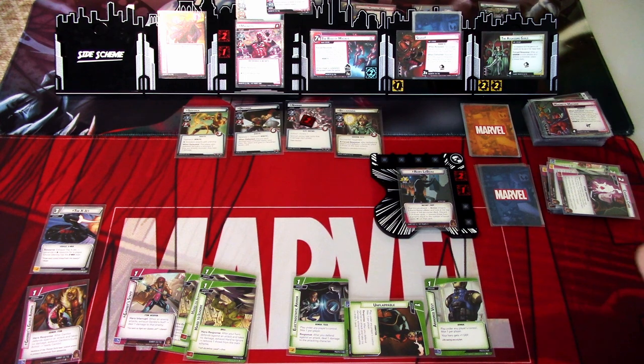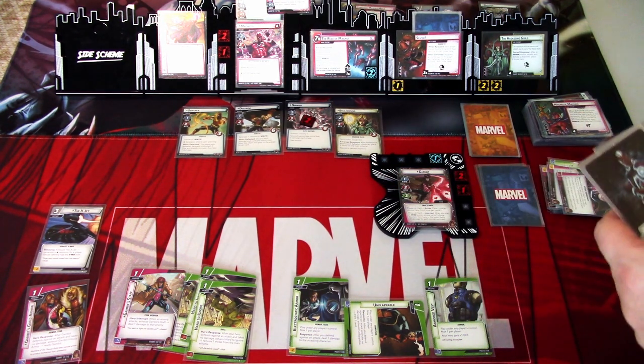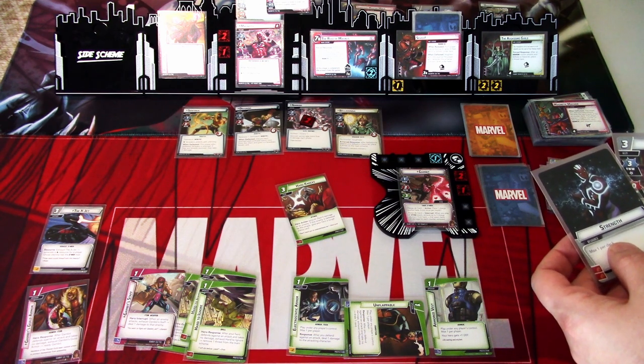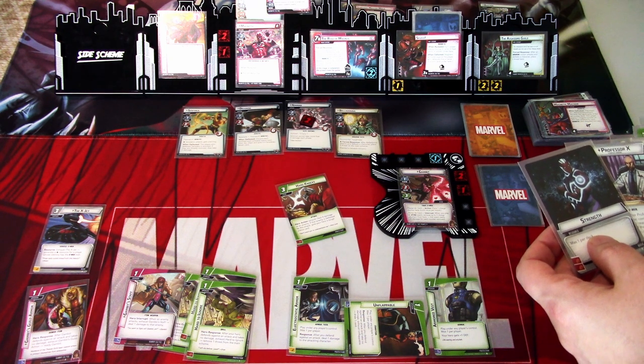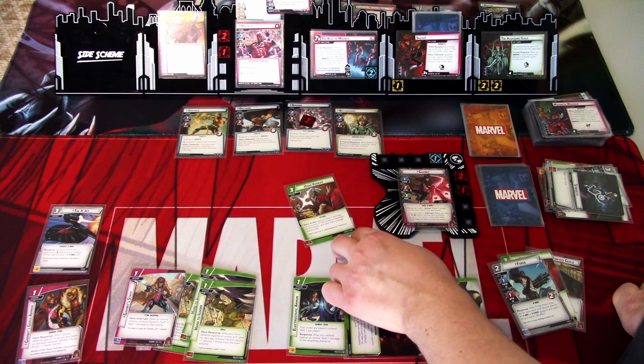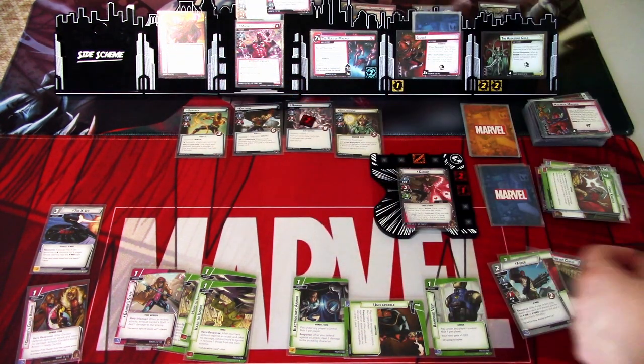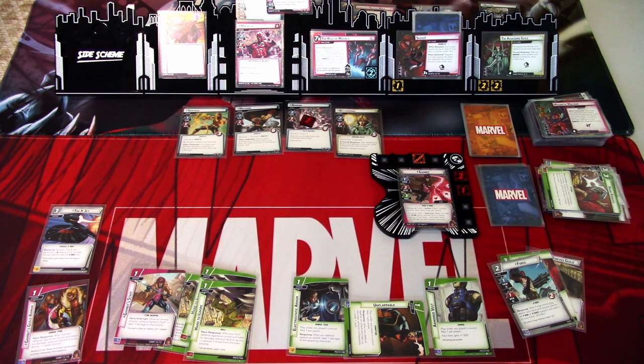Definitely the final round of the game. I flip to hero mode, charge the card one last time, and play Hard Knocks with Strength and Professor X — we deal four damage to an enemy; if that enemy is defeated by this attack, give your hero a tough status card. We deal five damage total using that. That is the last damage on Magneto — we have successfully defeated Magneto on the first try in the Mutant Genesis campaign. If the game had continued any further, the Acolytes would have completely destroyed us.